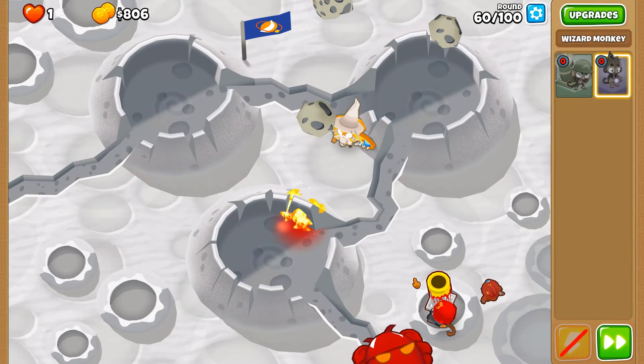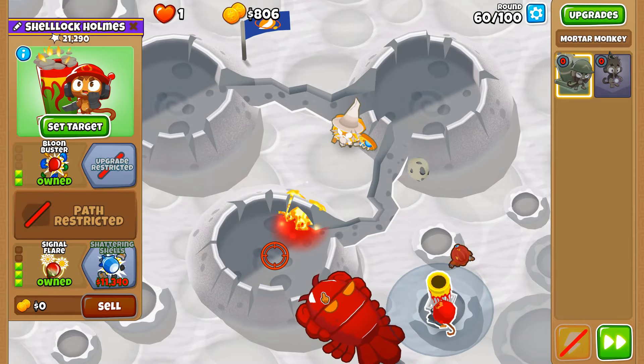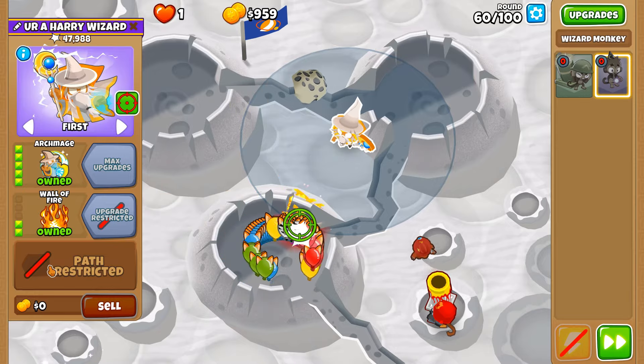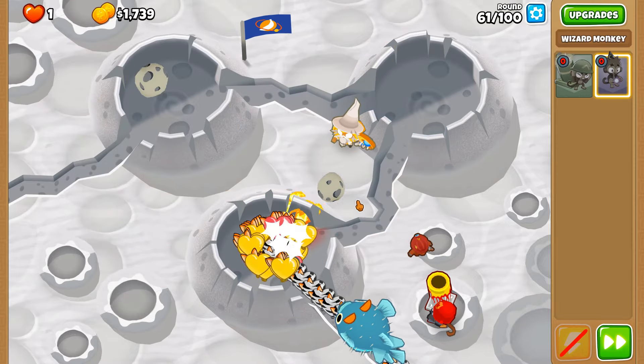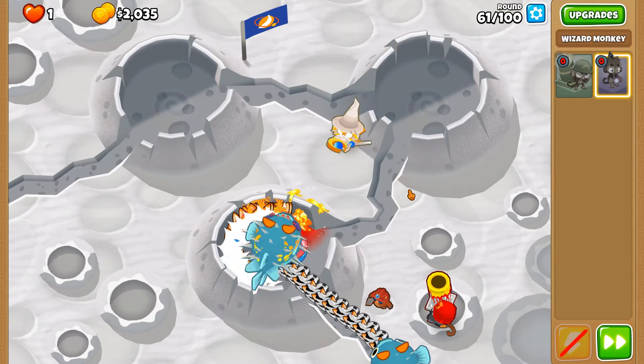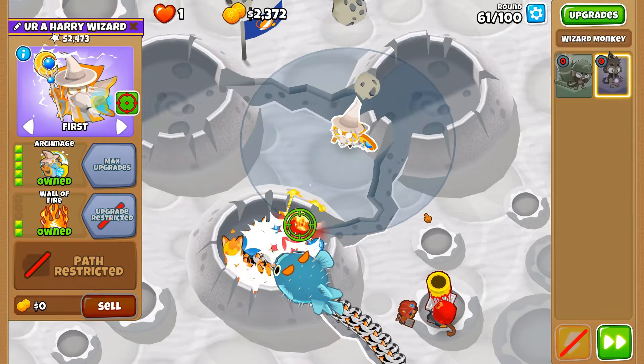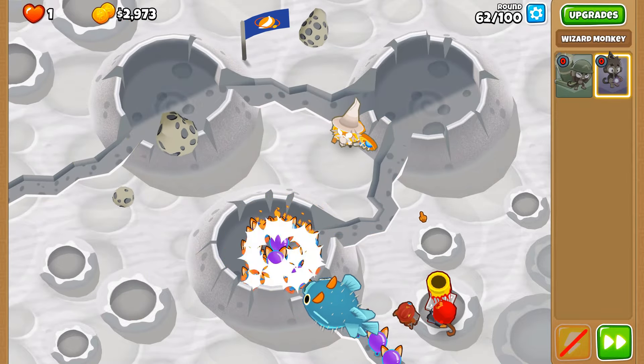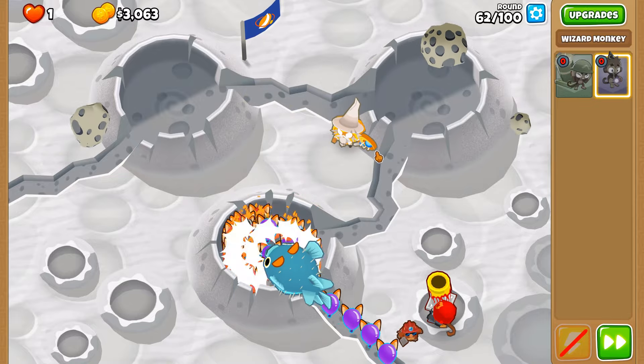I do love this Wall of Fire — that is the main selling point for me of the middle cross path on the bottom one. More range, and access to that wonderful Wall of Fire upgrade for the early rounds. Running round 65 for certain maps, it really is the damage dealer of the tower.